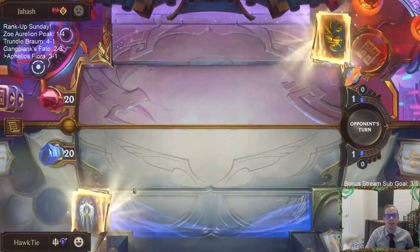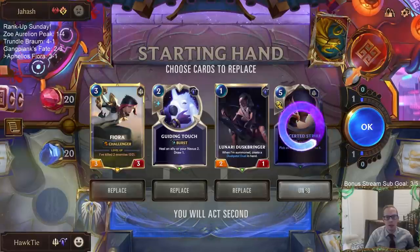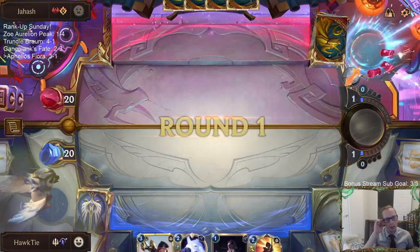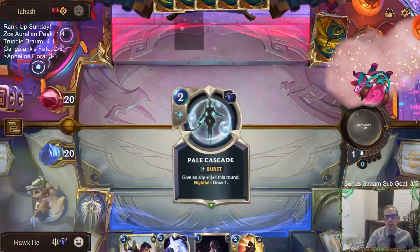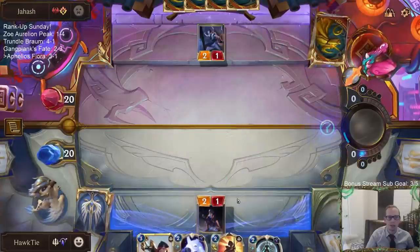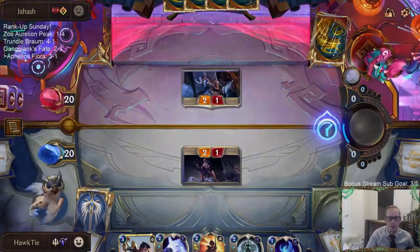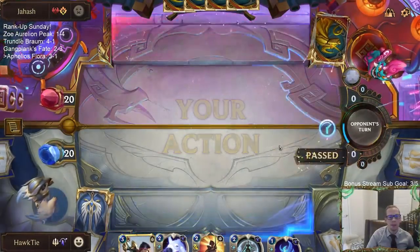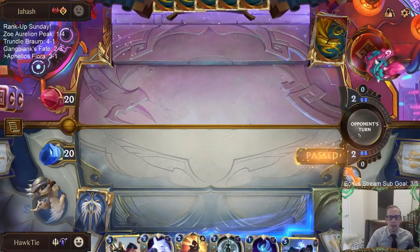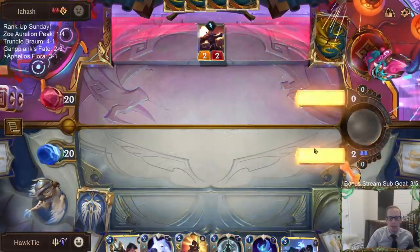Now playing against some Draven Jinx - this was the matchup that we lost earlier. We have to mulligan Concerted Strike, even though Concerted Strike can be really what we need to take down a Jinx. I definitely like trading, because in the first game we played this they went really wide and I struggled with how wide they were able to go. So I definitely like trading at any point we can.